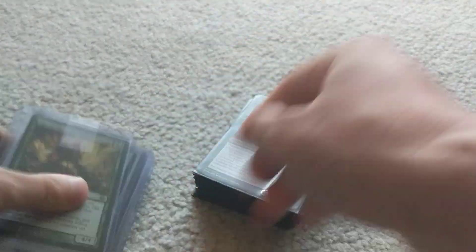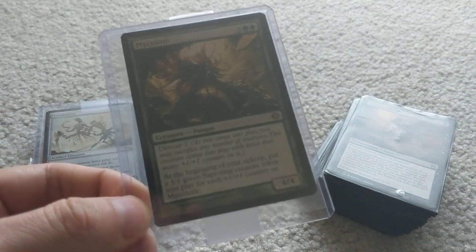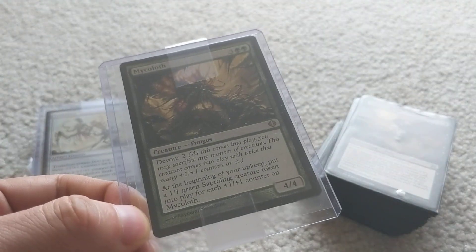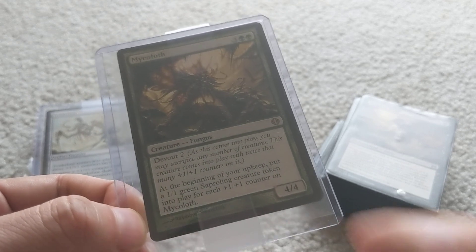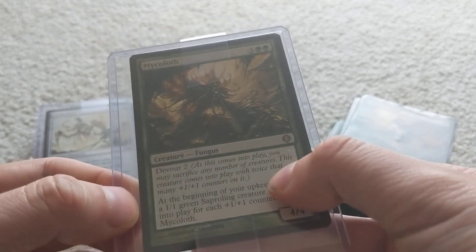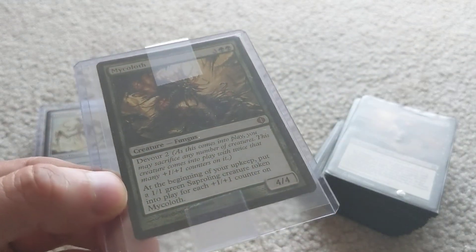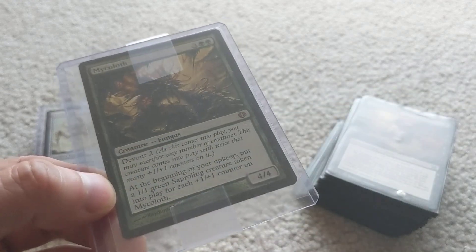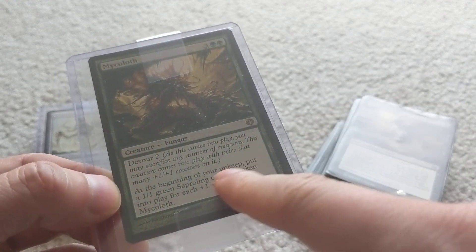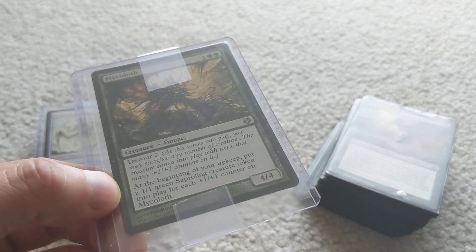That's my reanimation deck. I have a few other cards here not in my binder to go over. Mycoloth is a 4/4 with Devour 2, meaning every creature you sacrifice when it comes out gives it two +1/+1 counters. And every upkeep — your upkeep only, not like Verdant Force — you get a 1/1 green sapling token for each +1/+1 counter on it. Say you sacrifice two creatures: that's four counters, so four 1/1 saplings every turn.